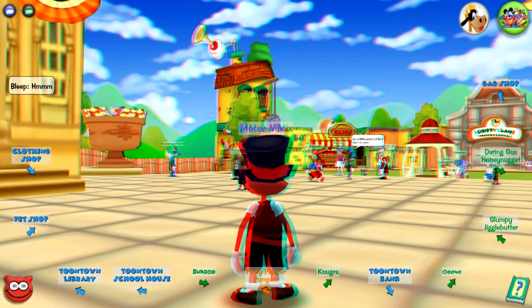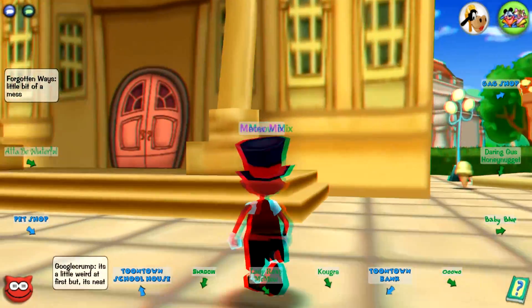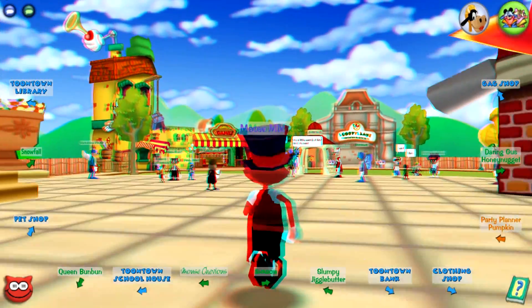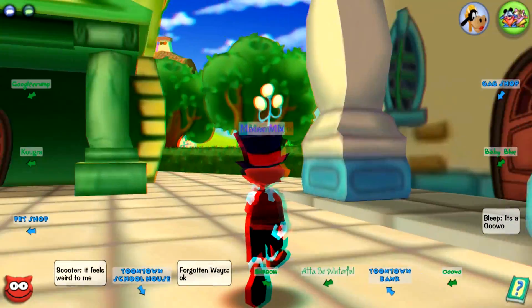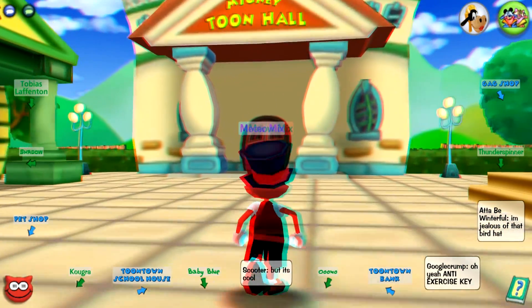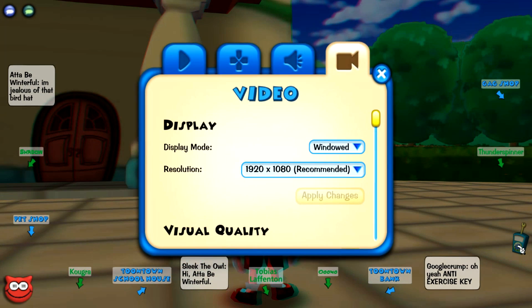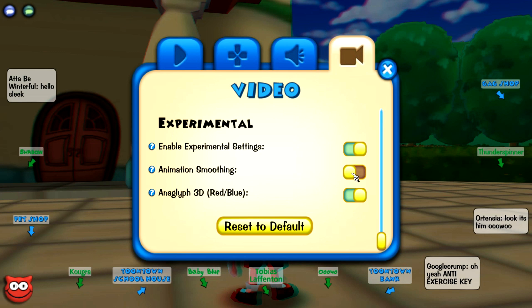One really cool thing they added is that they are letting us test out new options, which you can opt into under the video menu. This shows promise for future content — hopefully they'll let the community test some of it before it comes out. The two options currently being tested are animation smoothing, which I tried, and personally I don't really see a difference, but it's probably just because I don't know what to look for.